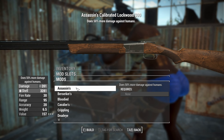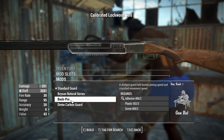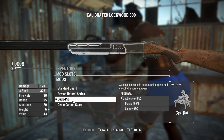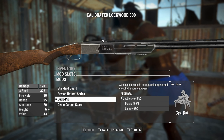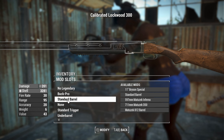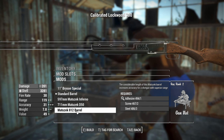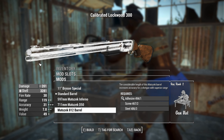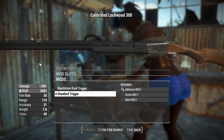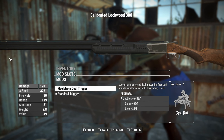First of all, legendary effect provided by legendary modification. You can change the handguard, including one that has Picatinny rails, and if you're wondering whether you can throw grips under that, you can. So we're going to do that — this is going to be a full tactical cursed Lockwood 300. If we go over to the barrels, the longest barrel we can have gives us 119 range and a little bit of extra accuracy.